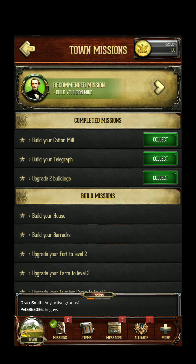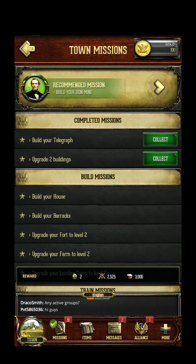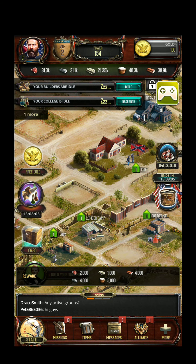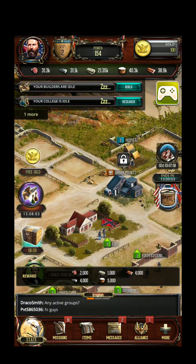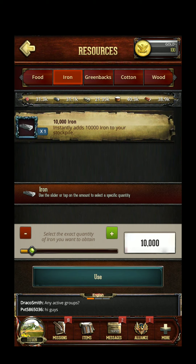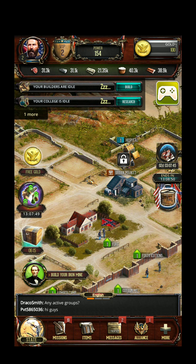Cotton mill built! Those are a lot of resources — main resources: food, iron, greenbacks, this must be some dollars, cotton, of course the Confederacy's currency, and wood.